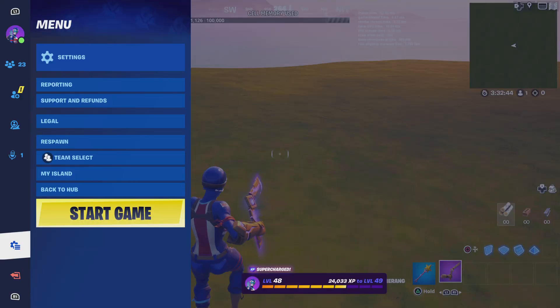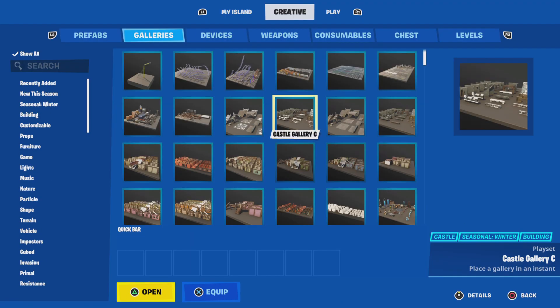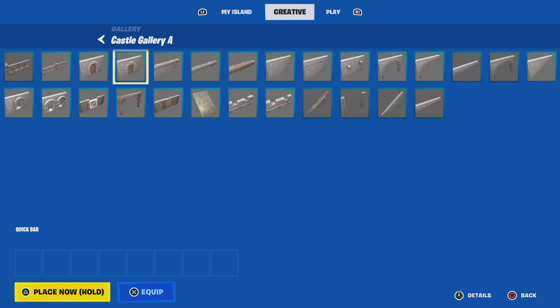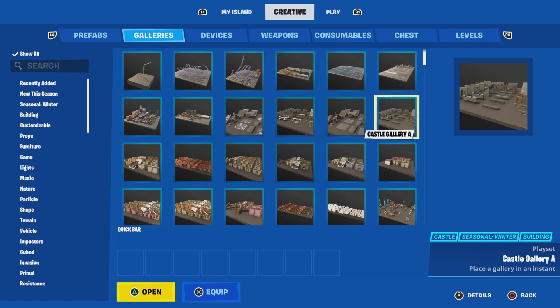I'll go out of this box. So what you do, you go to Galleries — I'll give you time to do that. Okay, that should be enough time. You go to one of these. We actually have this one, this one over here. It's called the Castles Gallery A.